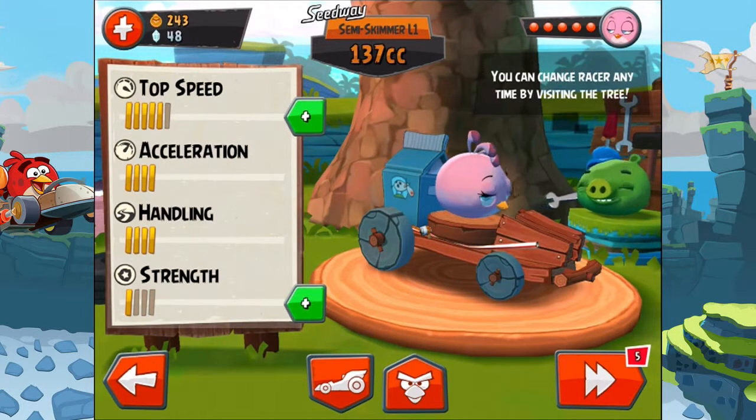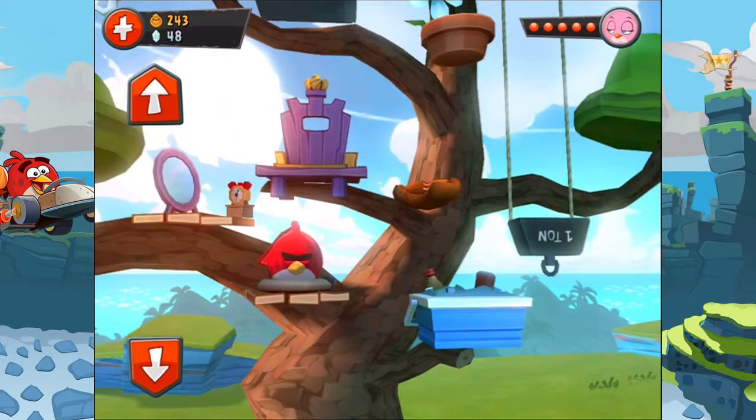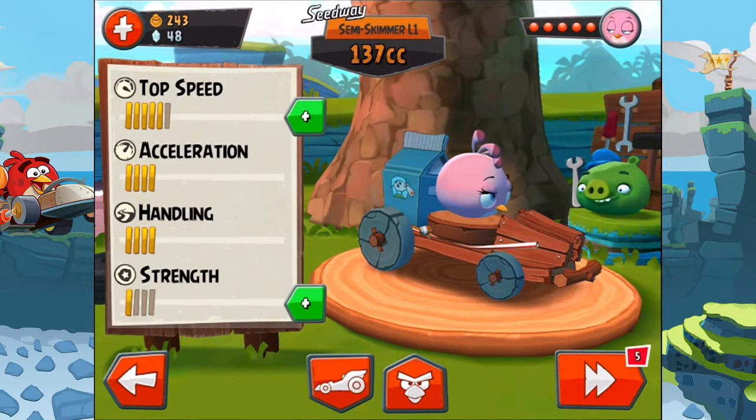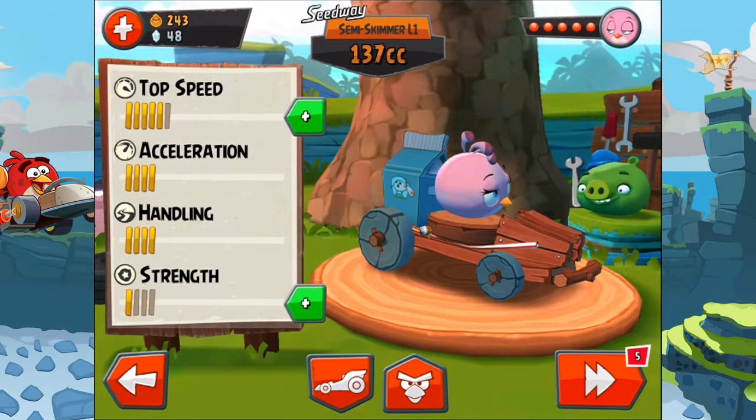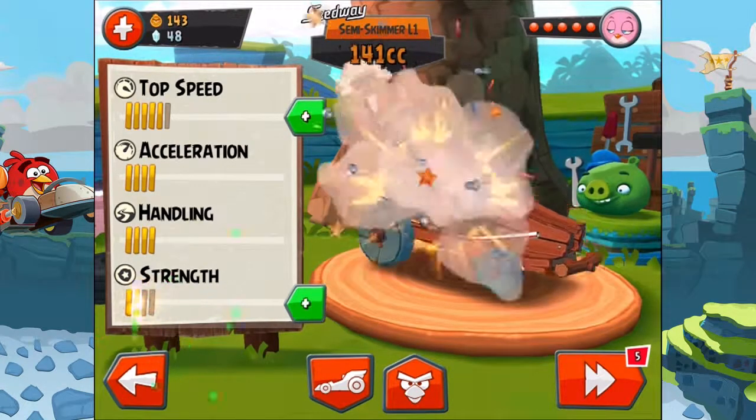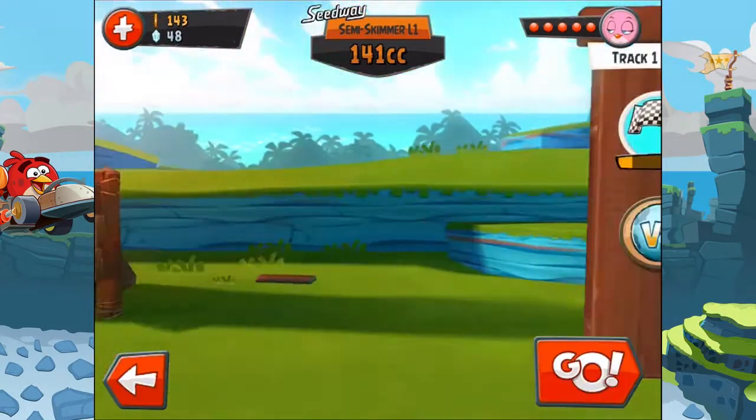You can change racer anytime by visiting the tree. How can I visit the tree? There's a button down there which points upwards. I think this is good. Can I upgrade my top speed? Of course not. I don't want to buy anything now. Let's upgrade the strength. And let's go.